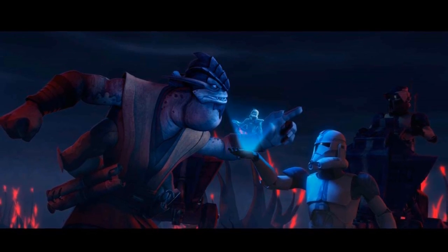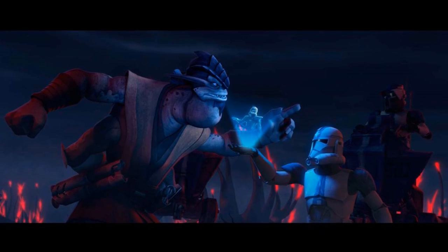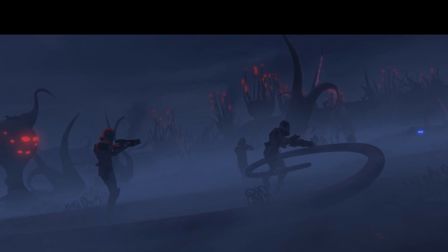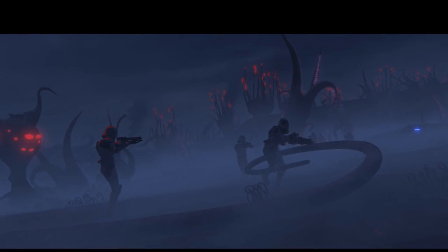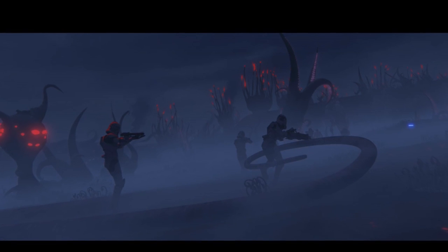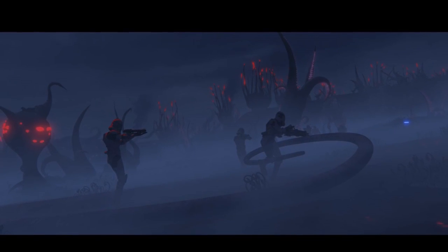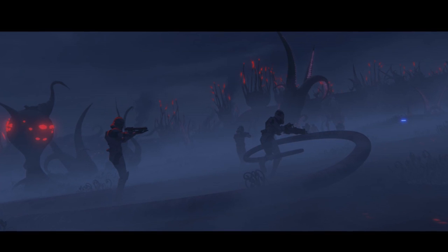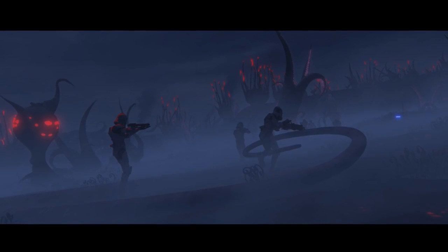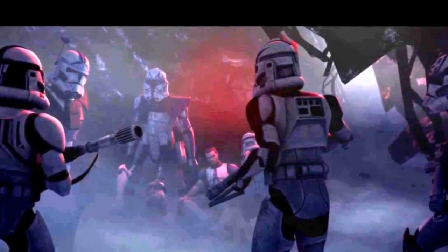The first thing everyone was expecting is the new Flashpoint, Crisis on Umbara. Umbara is a planet that built a little hype because it was in the Clone Wars — a very cool story arc — but this will continue the Iokath storyline, getting us closer to identifying the Betrayer and finding out how the story unfolds.